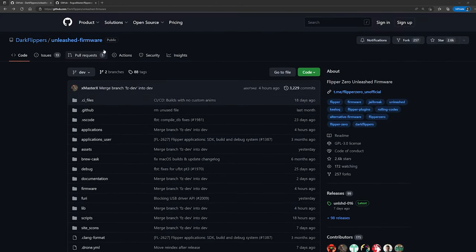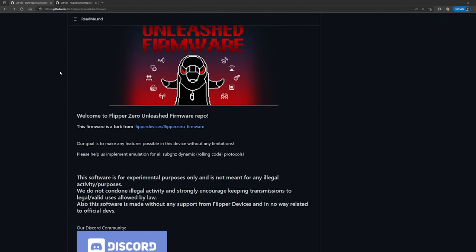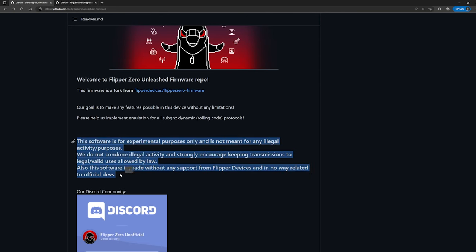Here we have the Unleashed firmware. One important thing to note is to read the bolded text. This software is for experimental purposes only and is not meant for any illegal activity or purposes. You also have to remember to be sure that you are not transmitting on restricted frequencies per your region.